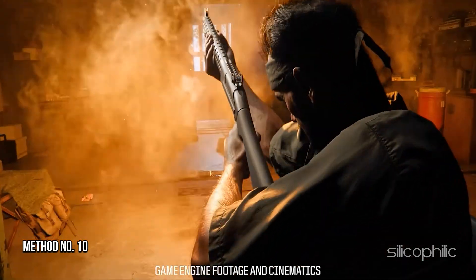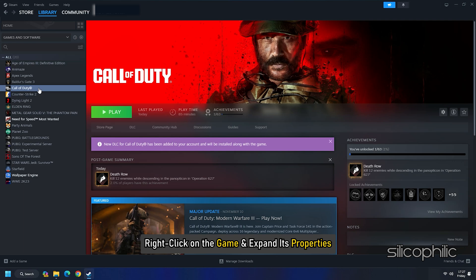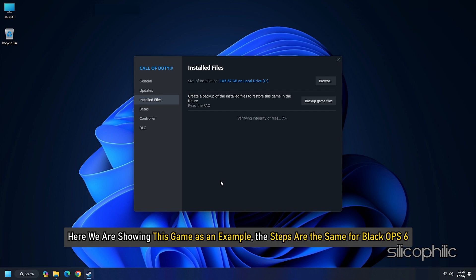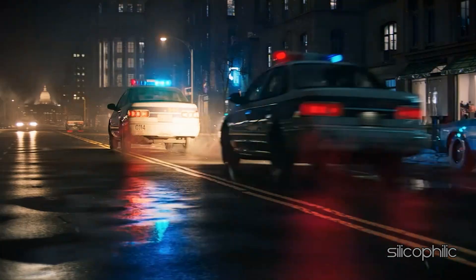Method 10: Verify the Game Files. To verify the game files, go to your Steam Library. Right-click on the game and expand its properties. Click on Installed Files and then verify the game files. The steps are the same for Black Ops 6. Once the game is verified, launch the game and check.